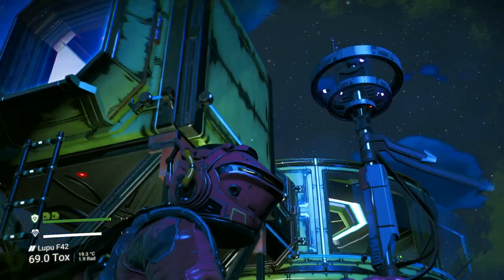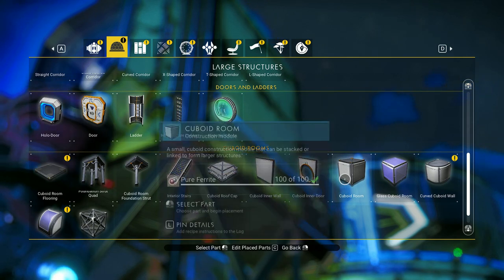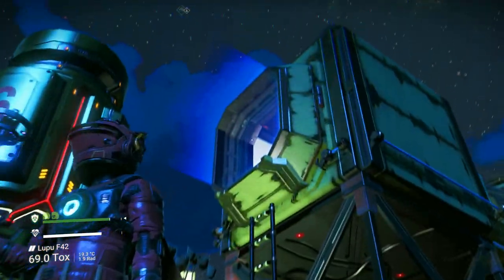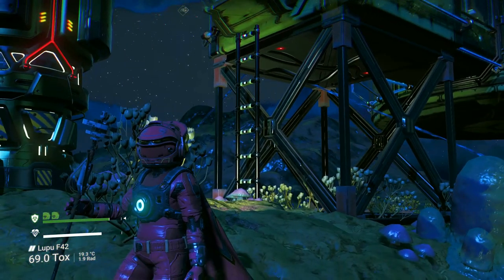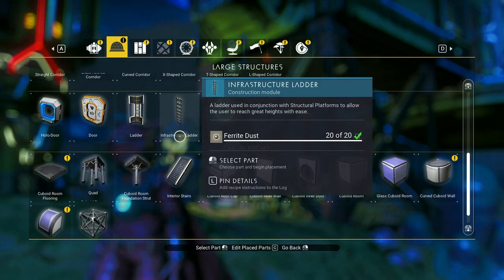If I put a cube up on top, the cubes just cost 100 pure ferrite. I am able to put a prefab door on it, and I'm able to put the infrastructure ladder, which is 20 ferrite.